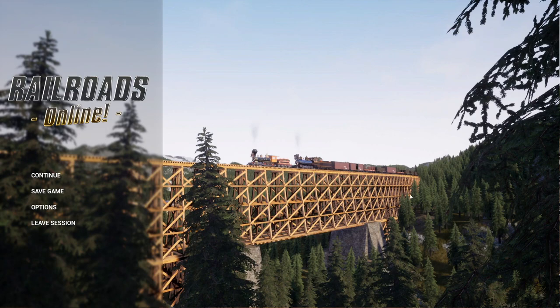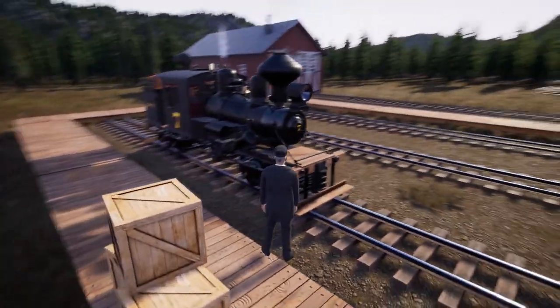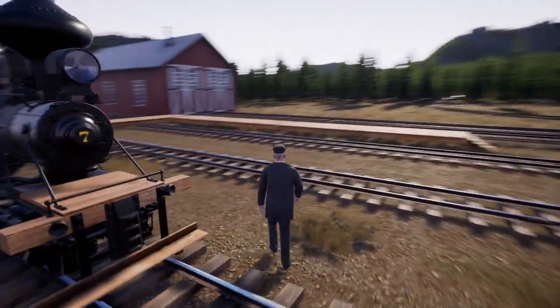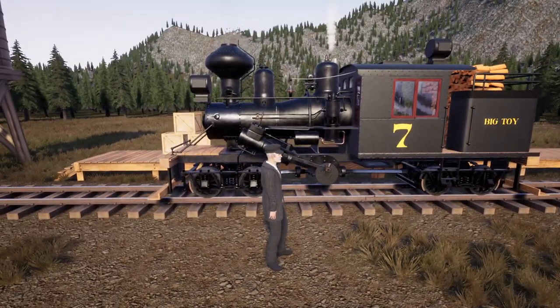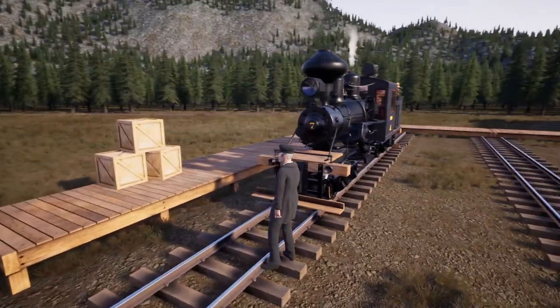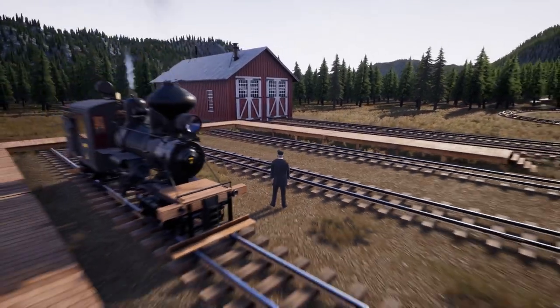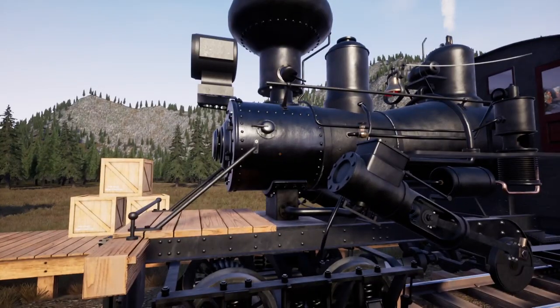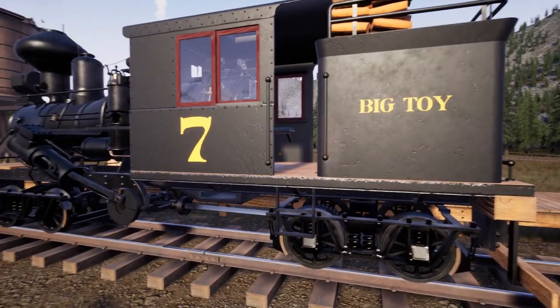Hello and welcome back to Rare Roads Online. Today we have a new locomotive to show off — it is the Climax 440. This one is an all-wheel drive geared locomotive. There's a big piston on the side. It has electric lights. We went ahead and put the number 7 on this one — Lucky 7. It is the strongest locomotive with the most tractive effort in the game.